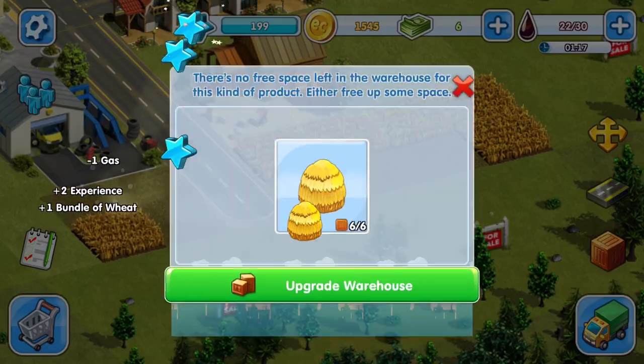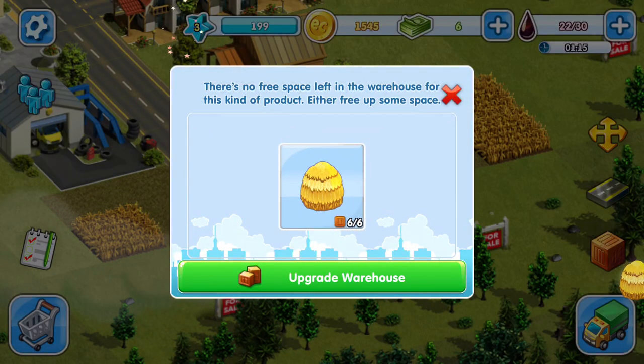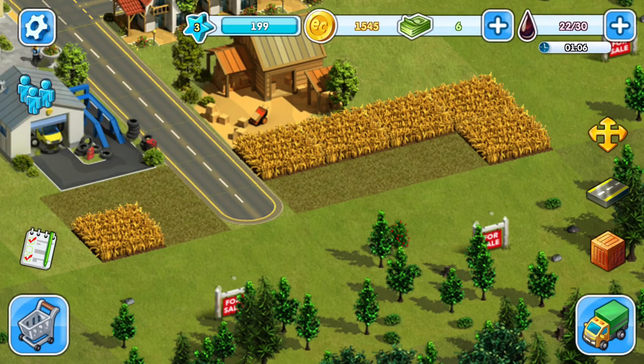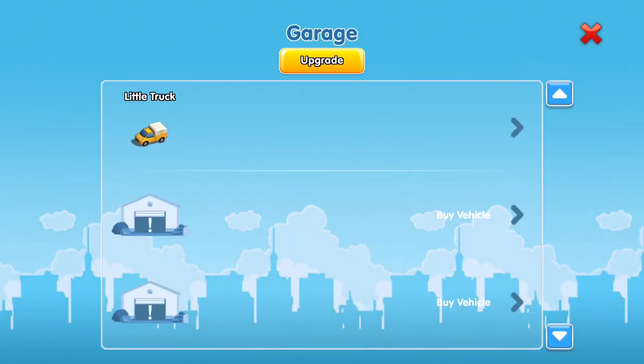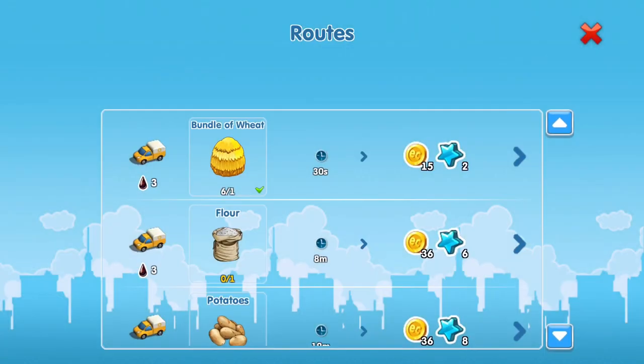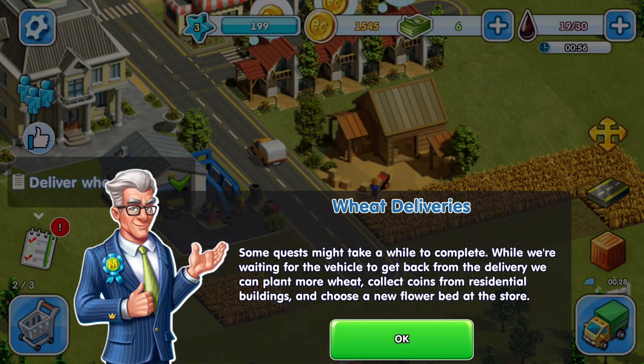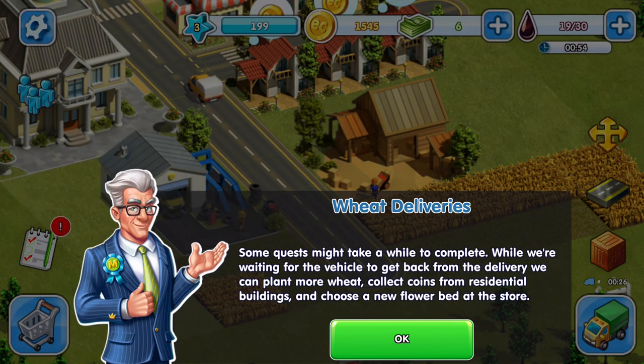There's no free space left in the warehouse for this kind of product — either free up some space or upgrade the warehouse. Looks like we can't upgrade it; I probably need to do another delivery. Give it some gas, give it some wheat.